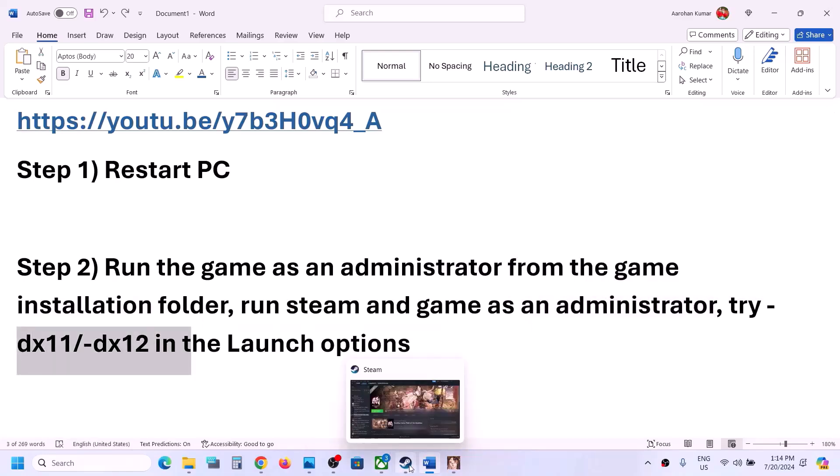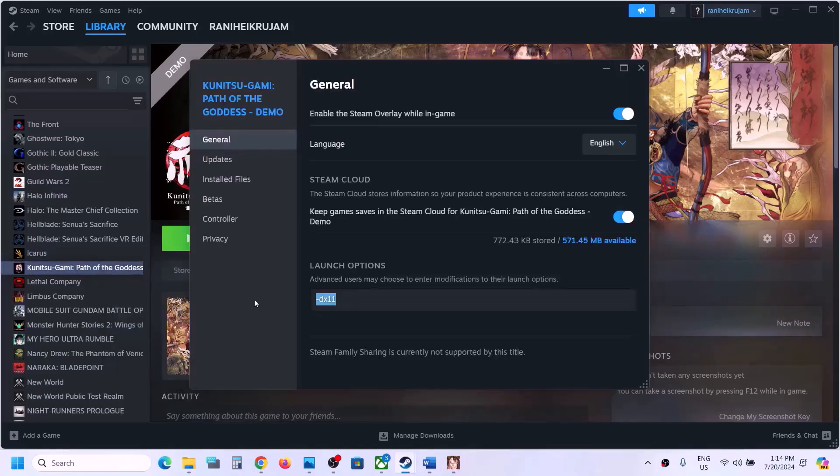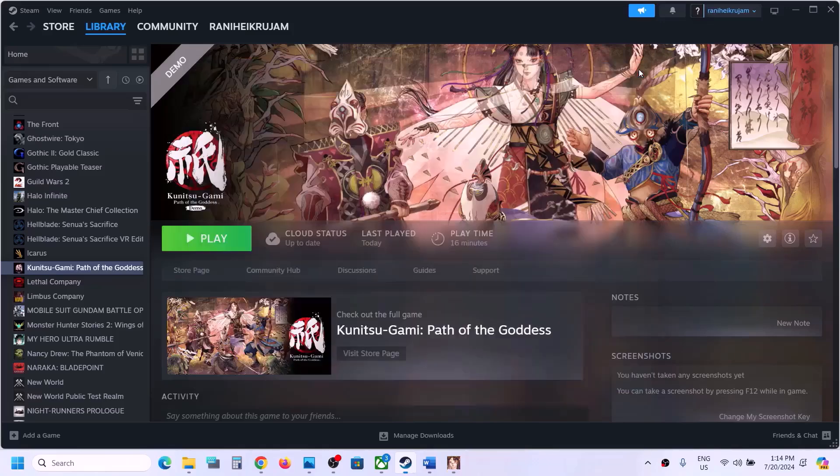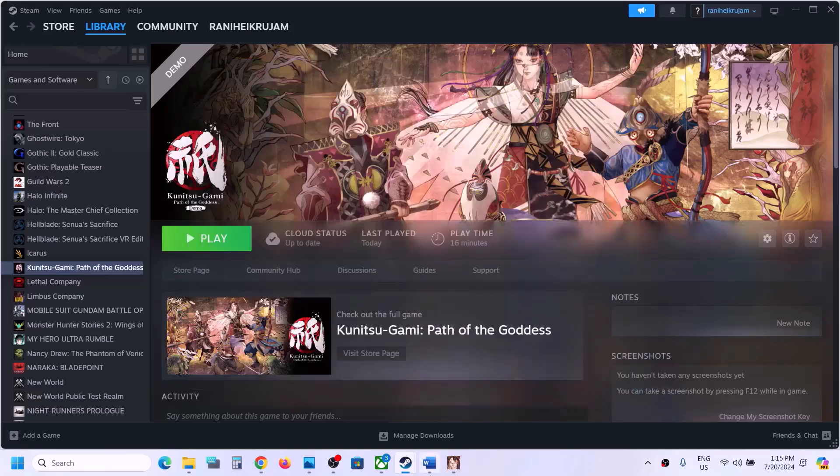You can also try -dx11 or -dx12 in the launch options. Right-click on the game, select Properties, and in the launch options type -dx11. Launch the game and check. If that does not work, right-click again and this time type -dx12, launch the game and check. If still not working, remove this and follow the next step.